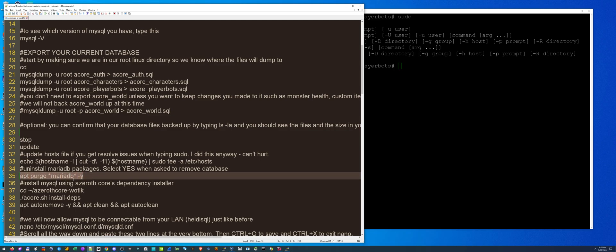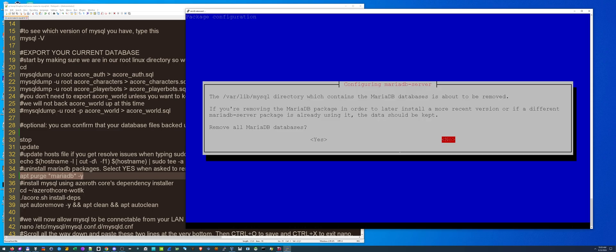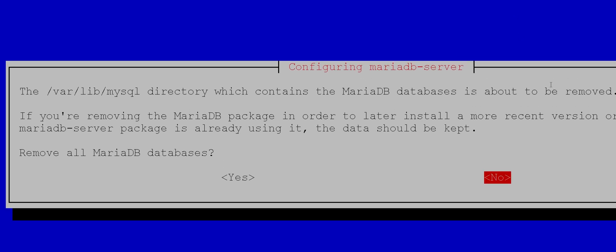Next, we're going to run 'apt purge mariadb* -y', and that's going to get rid of all the MariaDB database stuff. A screen will pop up asking if you want to remove all MariaDB databases — go to 'Yes'. If you say no it's going to be all messed up. Trust me, I tried it for the last two hours. That's why we backed it up first.